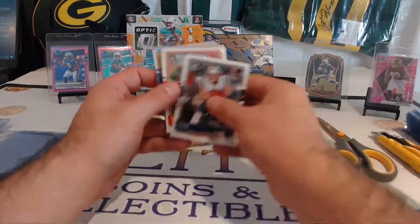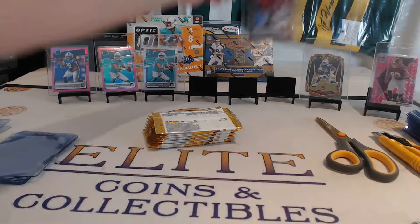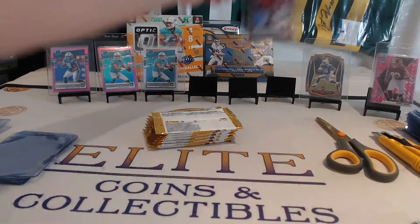Next up — Julian Edelman, AJ Green, Jerry Judy, Bronze Hollow, Joe Reed again. Nice Judy there — we'll move over the Tuas here. Throw the Judy over by the Taylor.